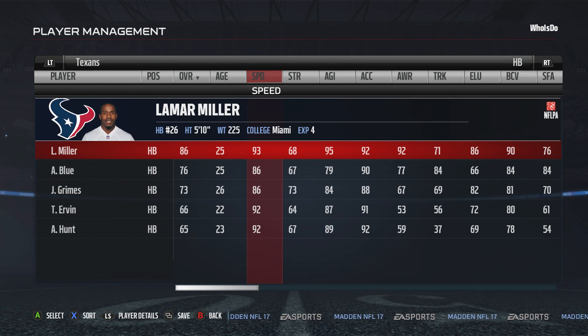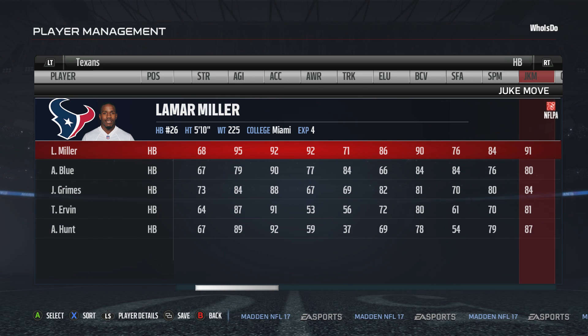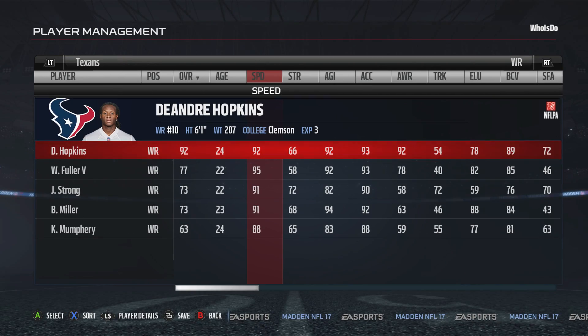Now, Lamar Miller is the best kept secret. 93 for his speed, 86 overall, but a 91 juke move will help you carve up defenders in the open field all day long.